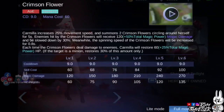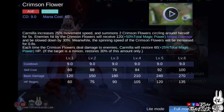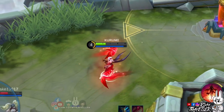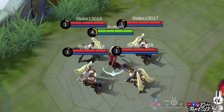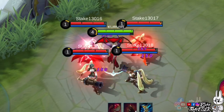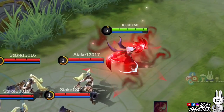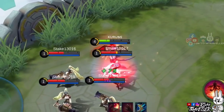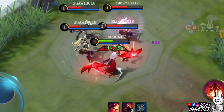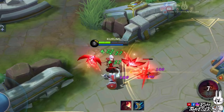Carmilla's first skill, Crimson Flower, lets Carmilla summon 2 Crimson Flowers around her. Upon clicking this skill, Carmilla will have her movement speed increased, and she summons 2 Crimson Flowers to circle around her for a few seconds. Enemies hit by the Crimson Flowers will receive a certain amount of magic damage and will have their movement speed reduced. The spinning speed of the flowers will be increased while hitting enemies. Each time the Crimson Flowers deal damage to enemies, she will restore a certain amount of health points. If the target is a minion, this skill will restore less health points.